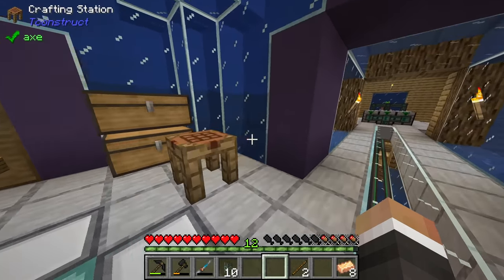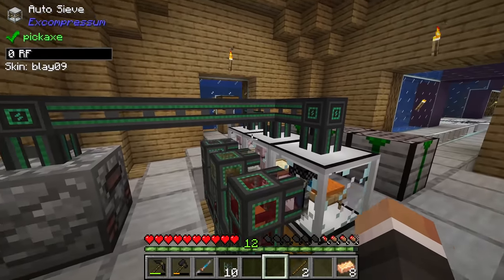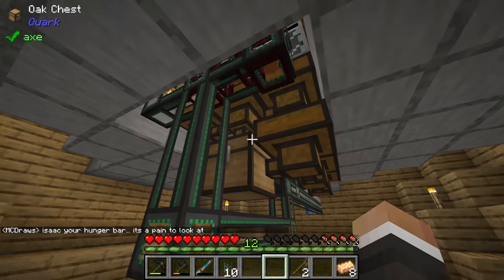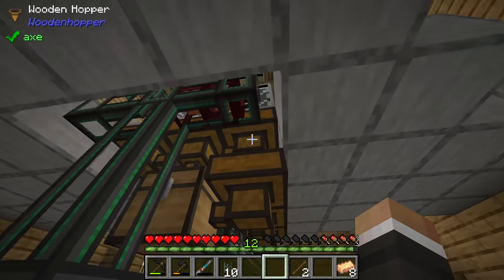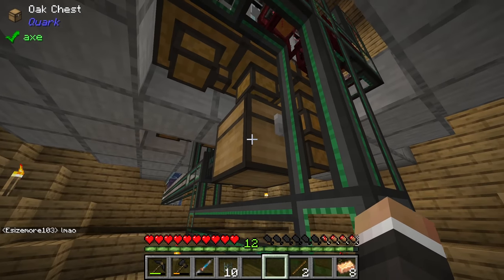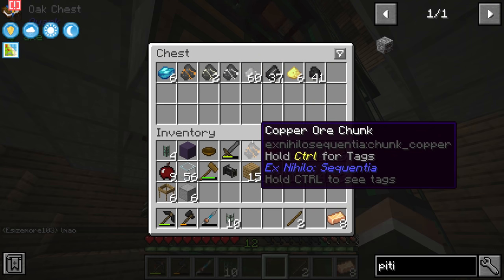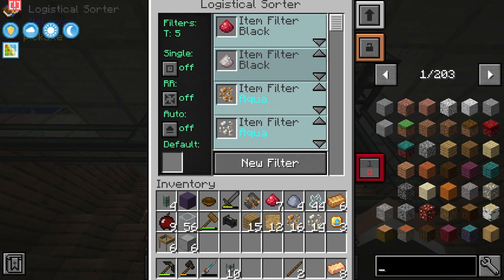I made quite a few changes based on Twitch chat recommendations. Over by the drawer controller, the logistical sorter is still pulling things out: red sand sent to red, regular sand to yellow, and gravel to purple, with the pipe on the back set to black for everything being returned. All three resources are being sent to their respective sieves.